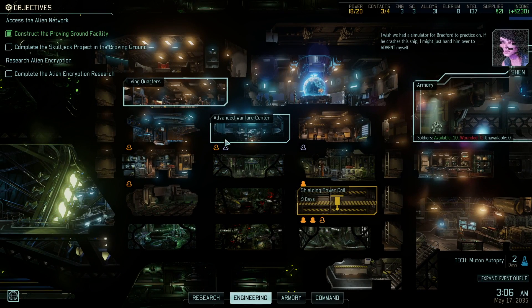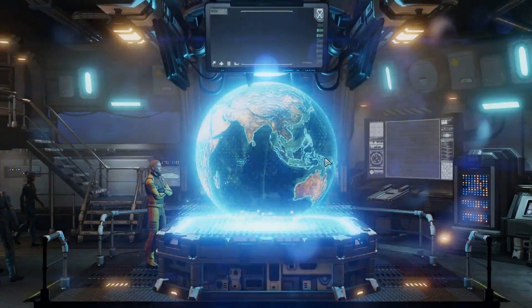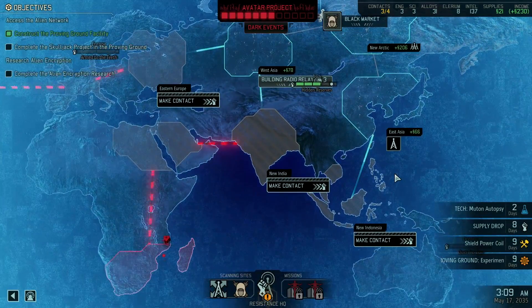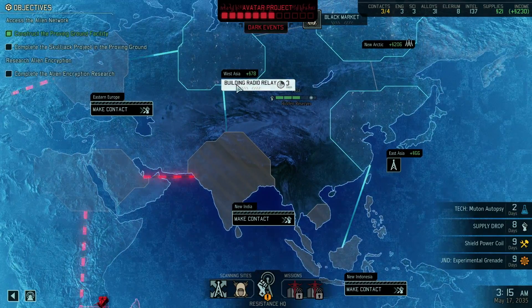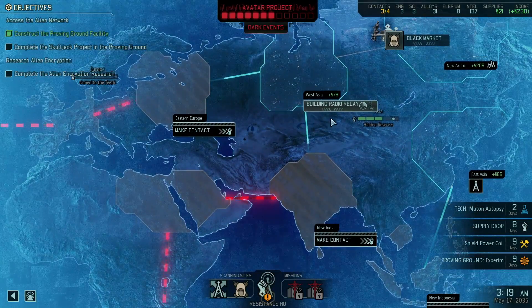I need a simulator for Bradford to practice on. If he crashes this ship I might just hand him over to ADVENT myself. So aggressive. Out here we are building a radio relay so that we can make contact and get to South Africa.